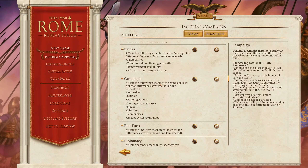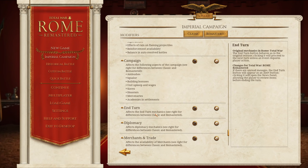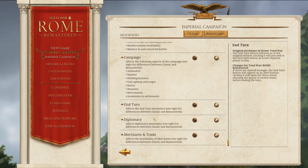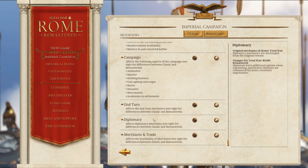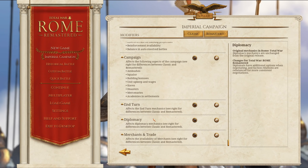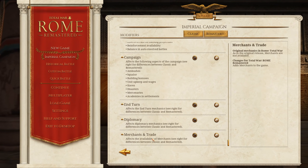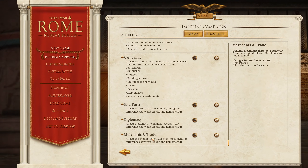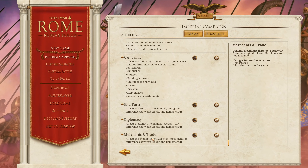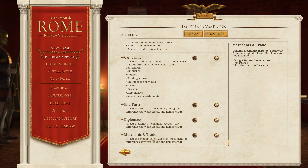All the new campaign improvements include the end turn button being replaced with an alert button if you have missed things — just like you get with current Total War games. Diplomacy has had some enhanced features brought into the game with the Remastered version, but you can put this back to classic. And there's a new merchant agent that can actually block specific trade routes and trade goods in specific areas. This is a really nice way to tailor your experience with Total War Rome Remastered.